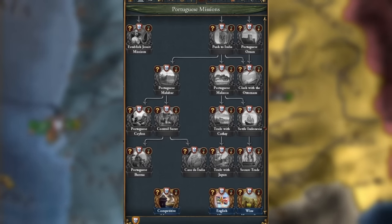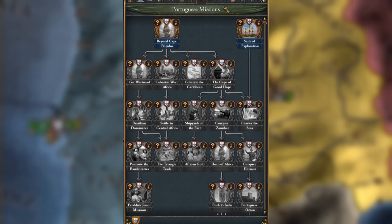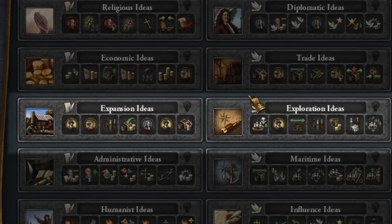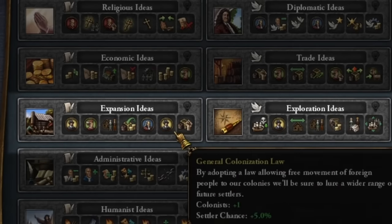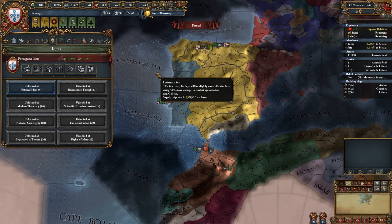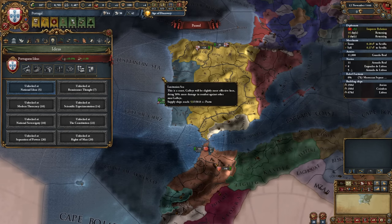Let's discuss our missions for a moment. In most guides a common mistake is made — people quickly click on the mission that increases our settler chance by 20%. Don't make this mistake. You should activate this mission in Portugal only when you have fully developed both the exploration and expansion ideas, or when you have the second colonist from the ideas. Because you maximize the colonization process in this way.